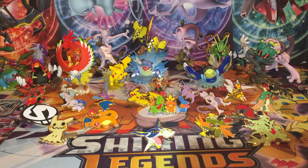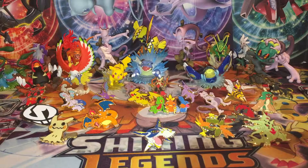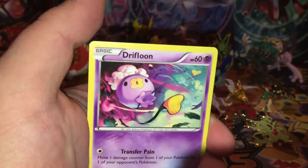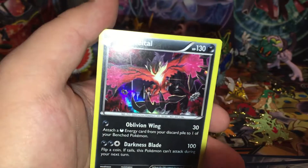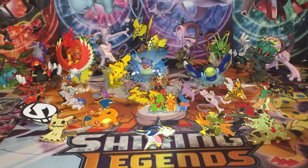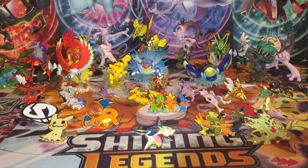Starting off with Steam Siege: we have a Steelix Spirit Link, Special Charge, Drifblim, Fletchling, Clauncher, Reverse Holo Mantine, and a Holo Evelatal to start it off. We've pulled this card a million times, but we'll take it — it is a holo, and that is a good way to start off the box.